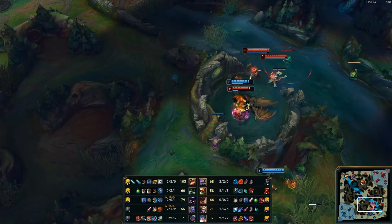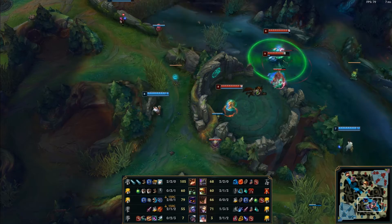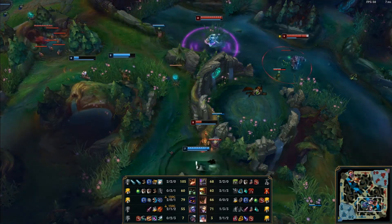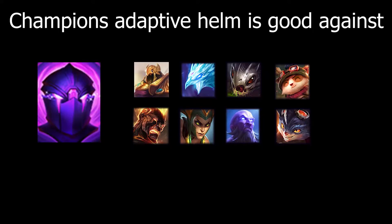Another thing is item customization. The enemy top, jungle, and mid are all AP, plus they have Teemo and Veigar. So a good item here will be Adaptive Helm. Adaptive Helm is a good item against champions who deal damage with the same skill repeatedly, like Teemo's Mushroom and Veigar's Q.